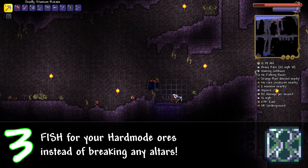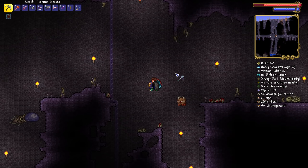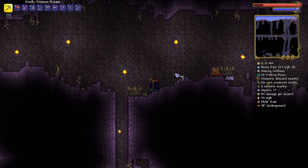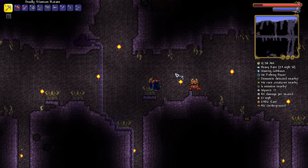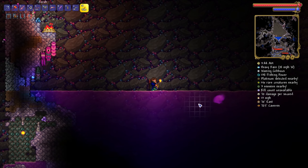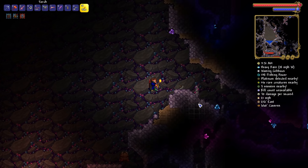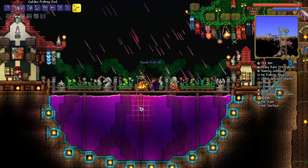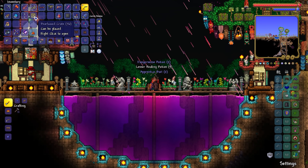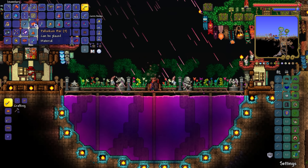Number three: don't want the evil to spread in random places? Fish for your hard mode ores. You may be tempted to break demon or crimson altars to spread hard mode ores across your world, but there's a deadly price — the random spreading of evil blocks throughout your world. These random blocks will constantly spread, and eventually you'll have multiple evil underground biomes. If you fish for crates instead, you'd be helping your future self if you ever want to 100% purify your world.